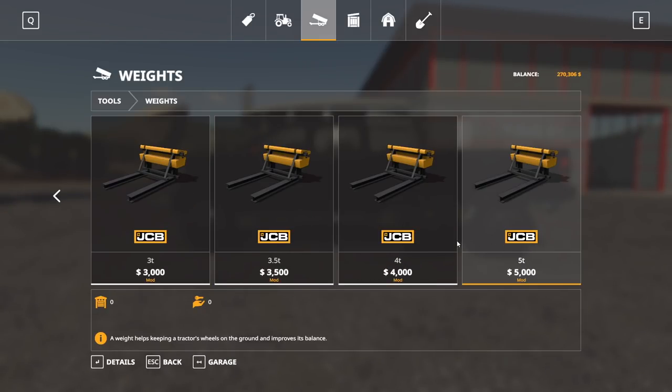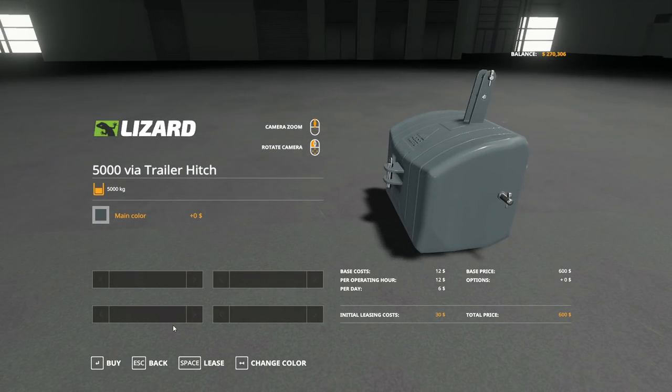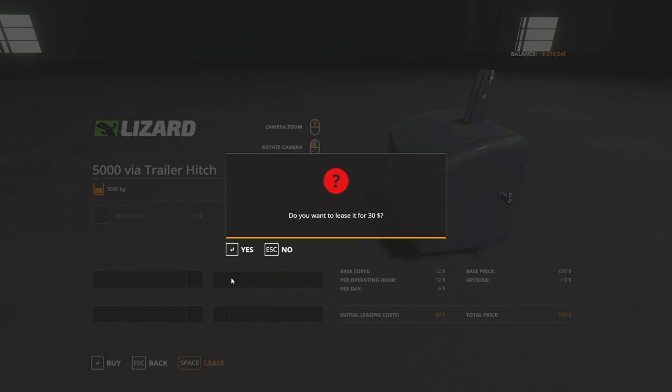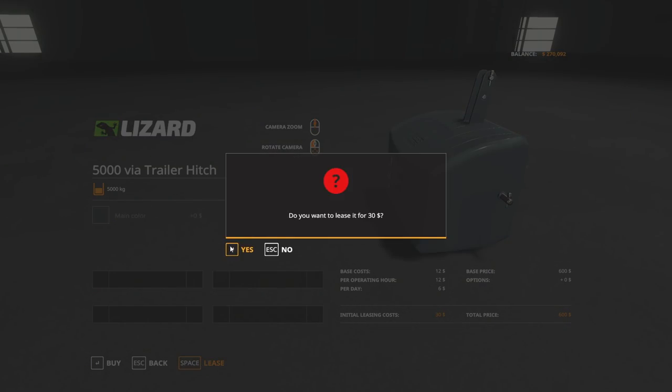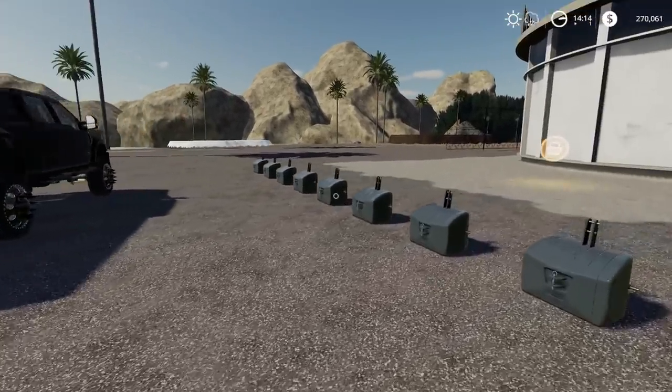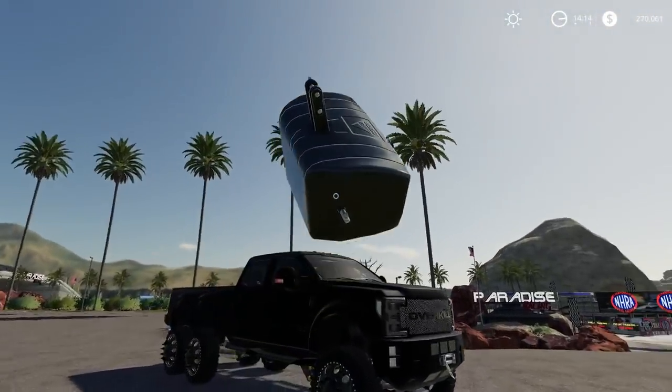We have these JCB ones — they go up to five tons. Each of these weighs 5,000 kilograms. Down below, please let me know how they transport these in real life, because I've been thinking about that. How do they move these around? The companies that make these big weights meant to weigh down tractors and stuff — how do they transport a lot of those? Can they only transport a few at a time? They're producing a lot of these, so how do they transport them all? That's what I'm curious about.